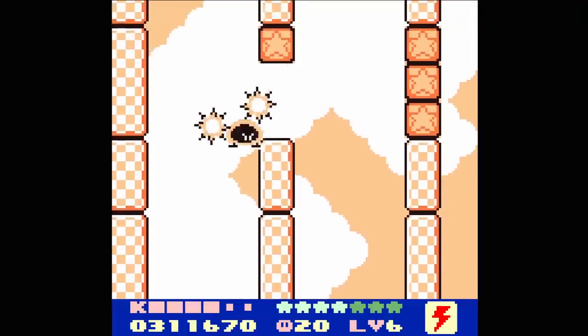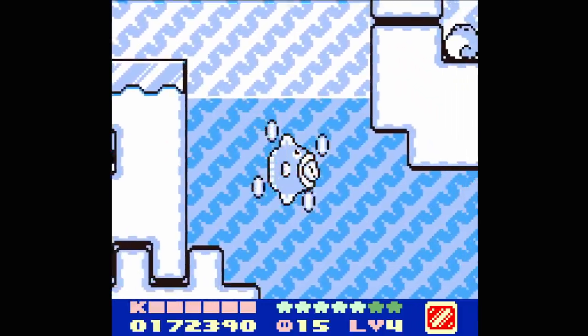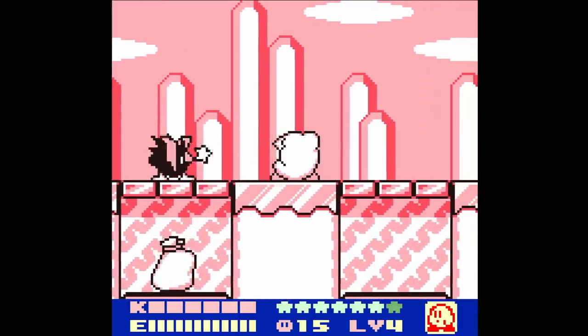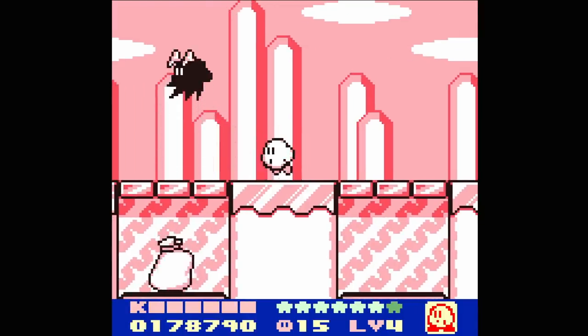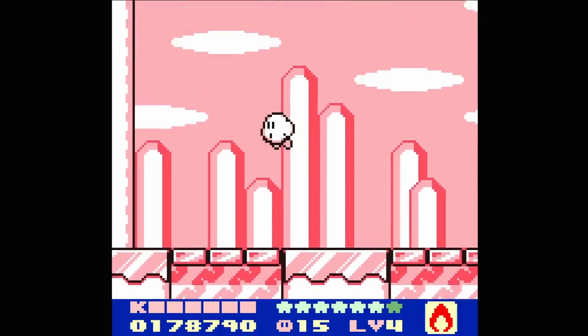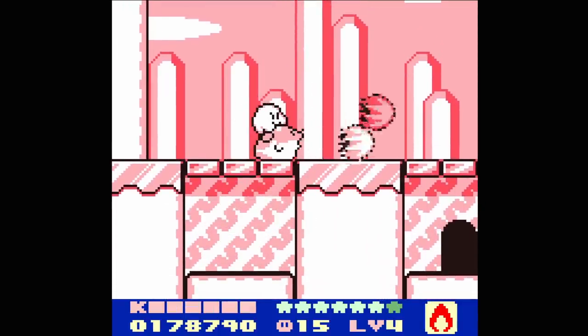Still, bloat aside, the biggest addition to Kirby's Dream Land 2 are the Animal Friends. These offer Kirby some additional moves, as well as altering the copy abilities. Acquiring the Animal Friends is interesting though. Generally speaking, they have been kidnapped and locked in a sack. In order to free them, a mini-boss representing one of the seven copy abilities must be defeated. Once this is accomplished, the Animal Friend is freed, and Kirby can hitch a ride.